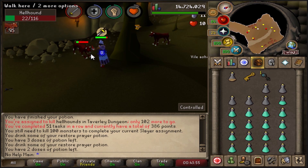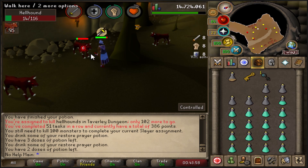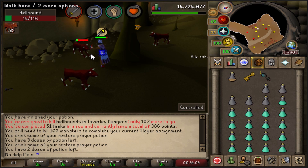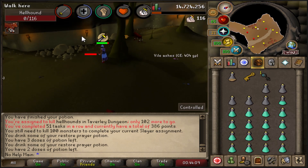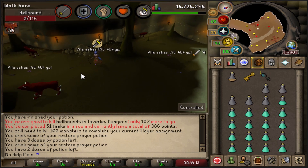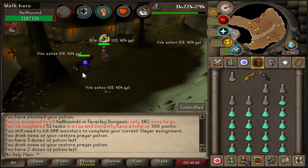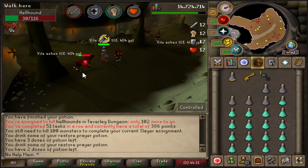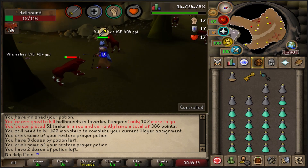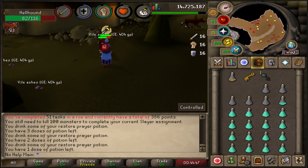With Void, you buy the top, bottom, and gloves, and there are three helmets — mage, range, and melee. That gives you a full set of armor across all three combat styles, and you only need to swap the helmet for the set bonus. It's free, it just takes time. Not ideal for slayer if you're using the Slayer Helm, but a great free set of armor to have unlocked.